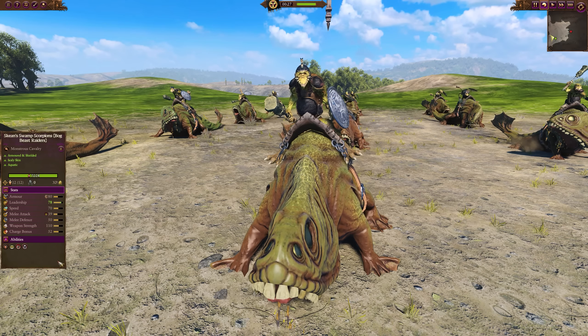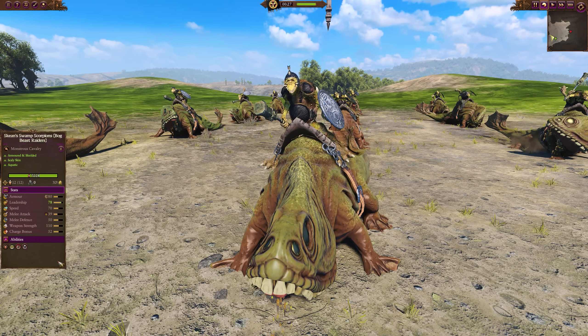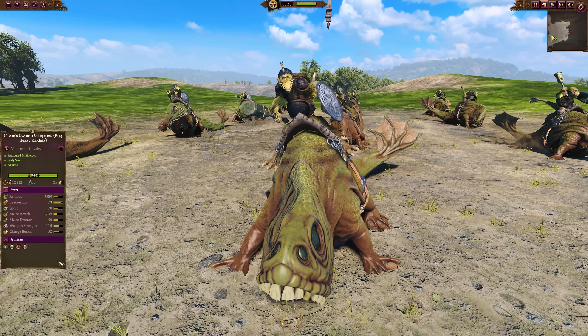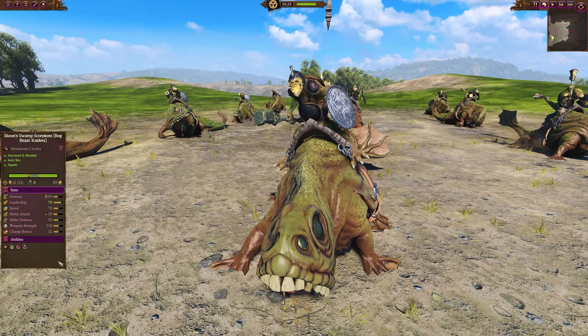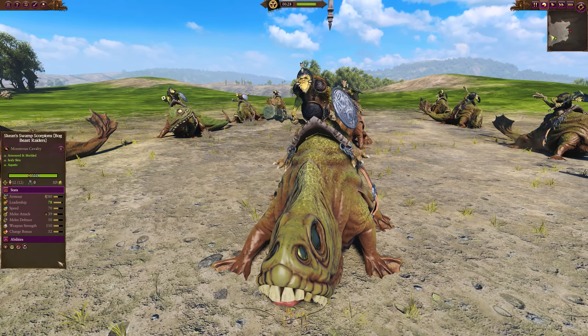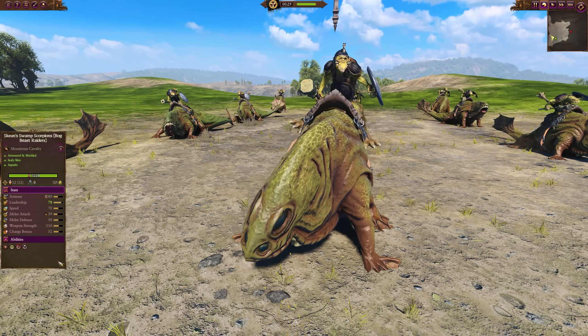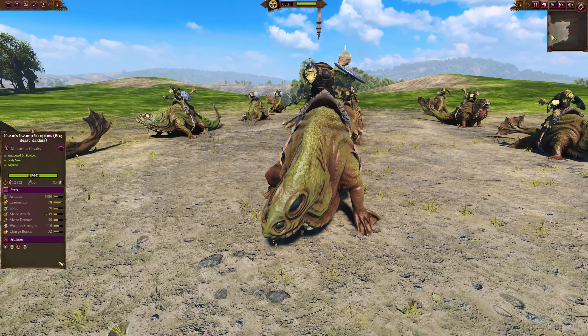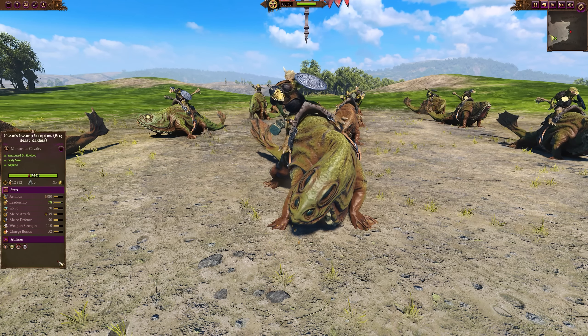There's also Bog Beast Raiders. This is the Regiment of Renown version, since the normal model seemed a little bit broken. This has Fimir riding atop the Bog Beasts and makes them a lot tougher — they now have a shield, more armor, more melee defense, and less charge bonus. So a little bit more of a tough surviving unit rather than a damage dealer like the Feral Bog Beasts.